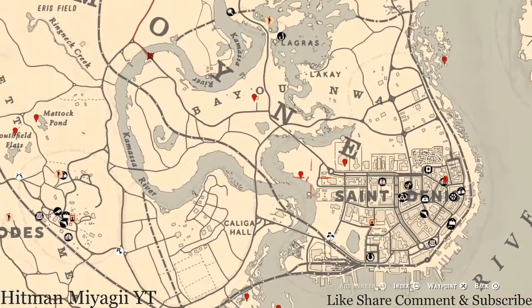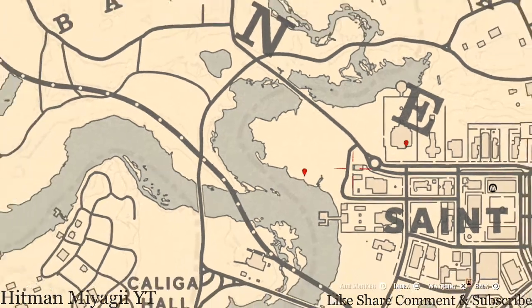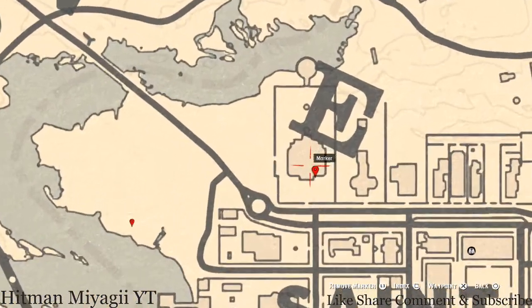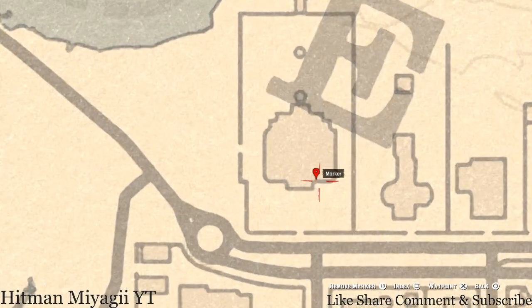At the next marker you'll get a bird egg — it's a heron egg, H-E-R-O-N, in a tree. Shoot it down with a varmint rifle or a bow using a small game arrow. Then inside this mansion, along the wall with the picture windows, there are three-seater benches, and on one of those benches you'll get an ebony hairpin, which is a family heirloom.